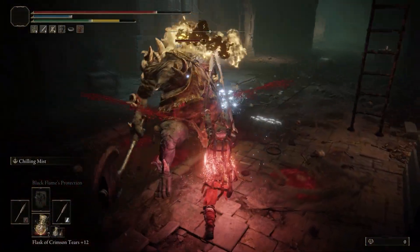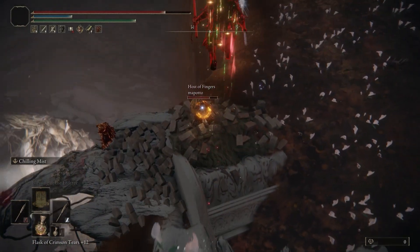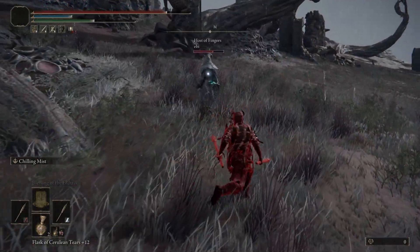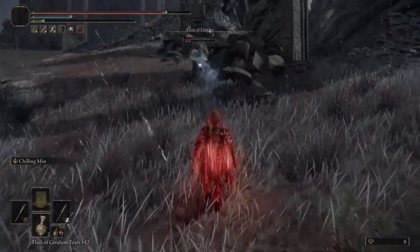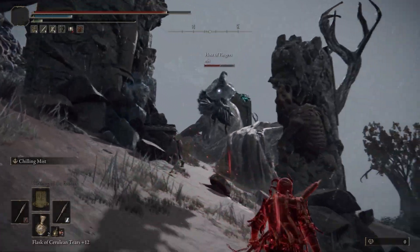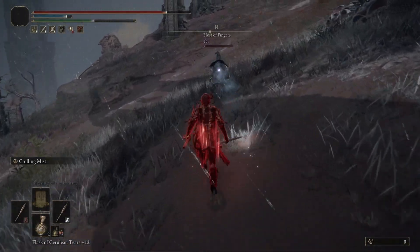Essentially, the Frozen Porcupine is a build that revolves around proccing frost and bleed ailments at the same time. As you can imagine, this holds both PvE and PvP capabilities alike and will excel in pretty much any situation. The Frozen Porcupine is all about using the spiked spears to lay immense pressure on your enemies. By infusing one spear with Chilling Mist and the other with Seppuku, you'll reach a point where you'll either proc both frost and bleed at the same time or within close proximity to each other. Considering the speed and range of the spear class in general, this places an emphasis on aggressiveness overall.